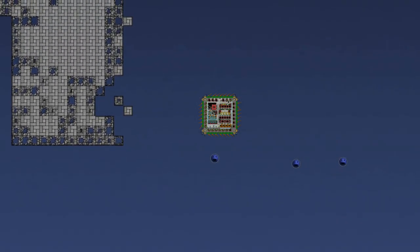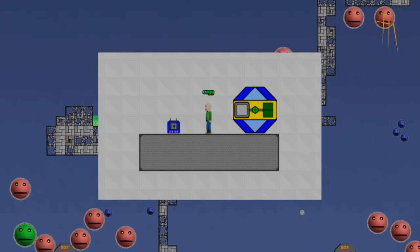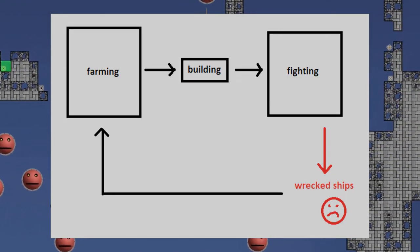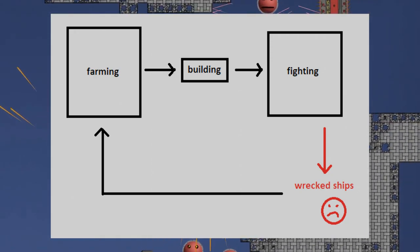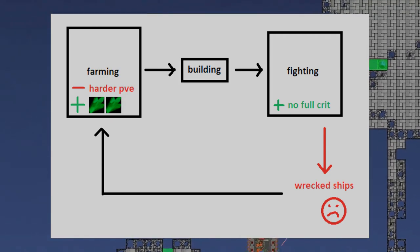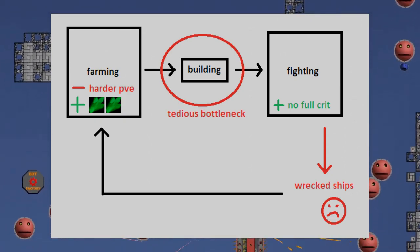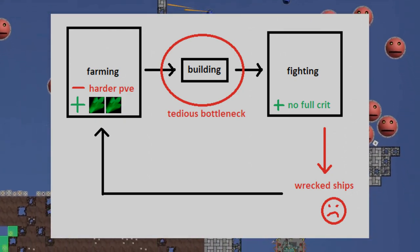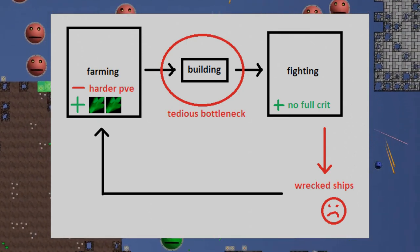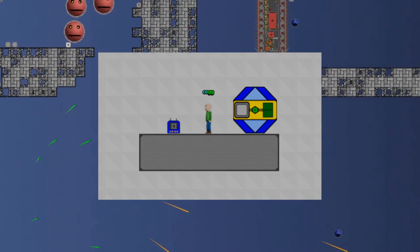The big features in this update are blueprints and automated building. In my opinion, one of the biggest issues with the game economy is building ships. Both the economy and the game loop look something like this: you farm resources, you build ships, you fight with those ships, which eventually get damaged or destroyed. Over time, I've made adjustments to both farming and fighting, but the biggest issue has always been building. It doesn't matter how easy or hard resources are to get when there's such a significant bottleneck to making use of them. Fighting and destroying ships is fun, but it's very hard to justify that part of the game when construction takes so long in comparison.